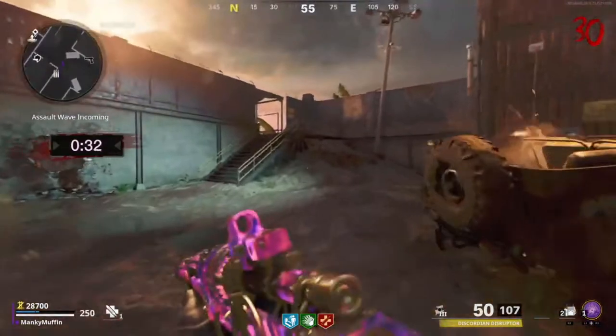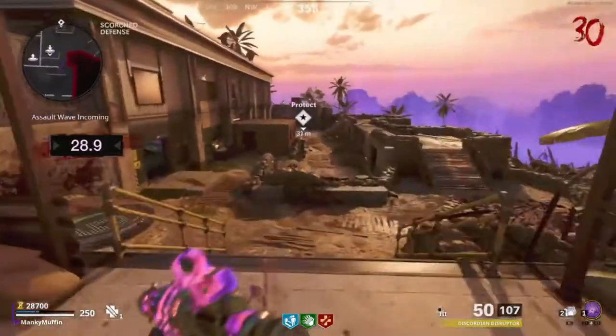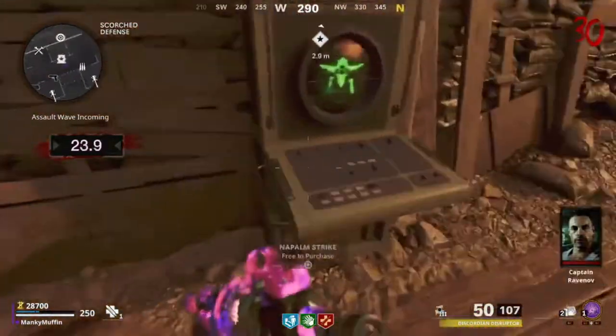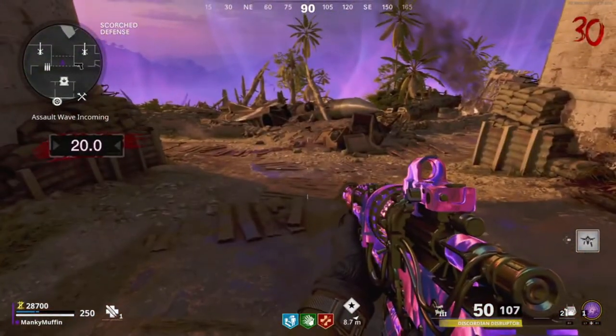Sweet, first round 30! Luckily we got an assault wave straight away. We're gonna run up here and let's make sure this big guy spawns. Let's see how lucky we get with him. Go on, engies - free one of these. Literally the most useless bloody thing in this game.